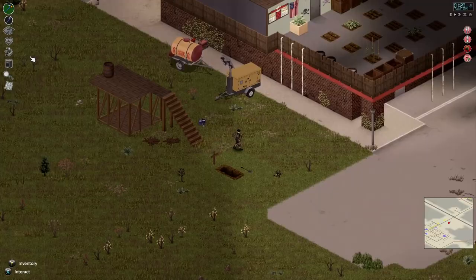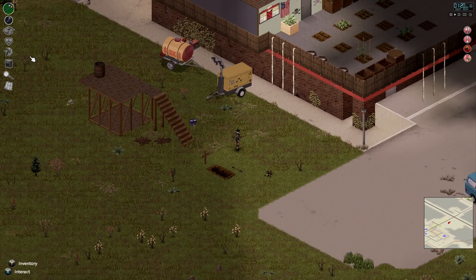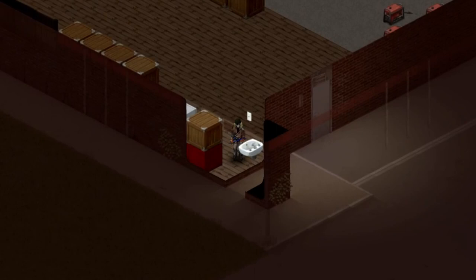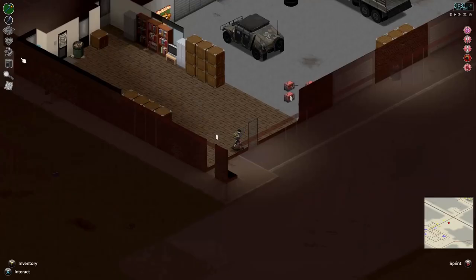Let's go grab a sink. I do have a pipe wrench. There's an extra sink on the wall inside my base — it's a little pedestal sink. We will grab it. All right, white hanging sink, got it.